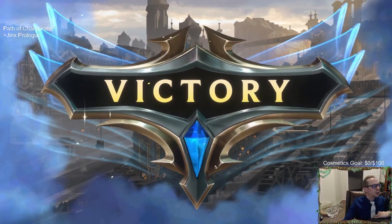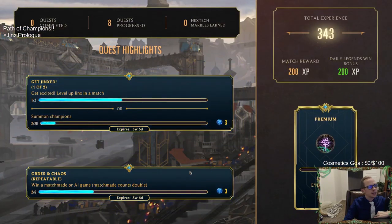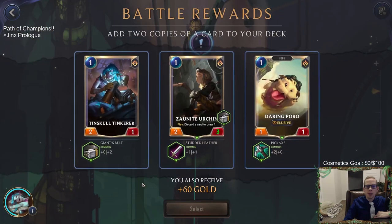There are five total prologues - we're doing Jinx's, but chat is saying there are four others: Vi, Echo, Caitlyn, and Jayce all have prologues. So it looks like everybody in Piltover and Zaun has a prologue.